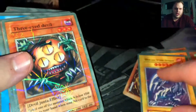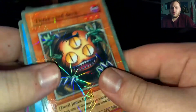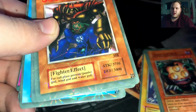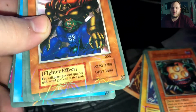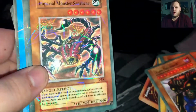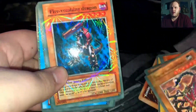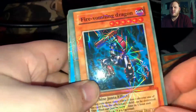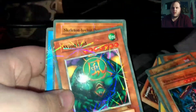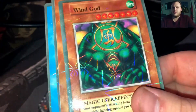Three eye devil — devil Junta effect. Interesting. Gate safeguard: for call, please present Junder god, wind god, and water god. We just have to call them, then we can summon them. Interesting. Imperial monster, Sancreat. Ooh, fire vomiting dragon — very nice. There's wind god, so we're already close to being able to summon our gate safeguard.